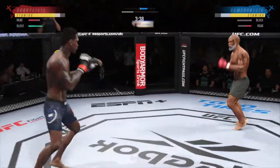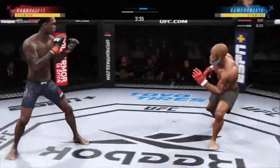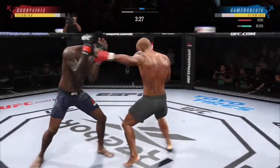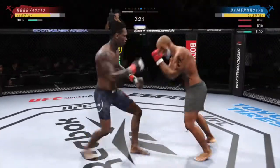He continues to do a nice job here defensively, protecting his head, raising the guard, and really frustrating the offensive fighter a little bit. Lesson one in boxing class: hands up, chin down. Left-right combo is good.